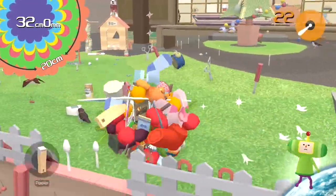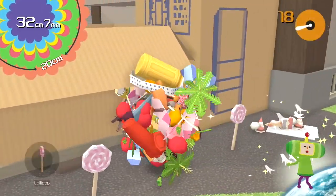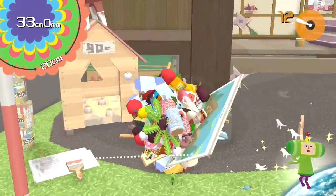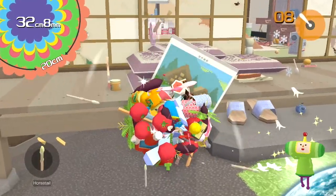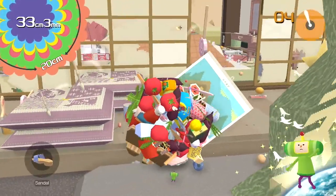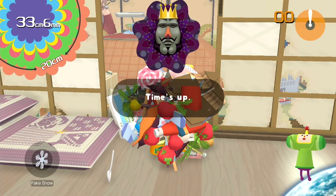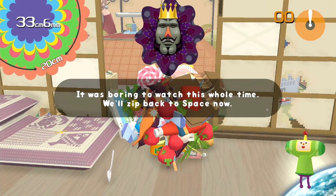Why is there soap powder? There are just magnets everywhere. Do I have these lollipops? Yes, I can. And kaleidoscopes. And here's paintbrushes — is that a ninja star? Why are there ninja stars? I realize that this is Japan, but I still have many, many questions. All right, well we made it — time's up. It was boring to watch this whole time. Let's get back to space now. Rude. Royal rainbow.